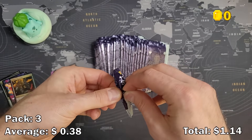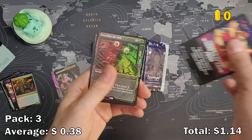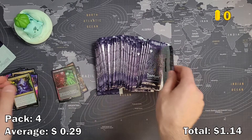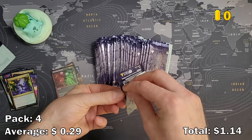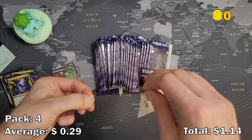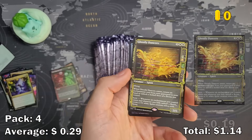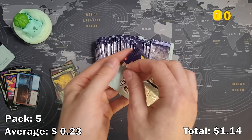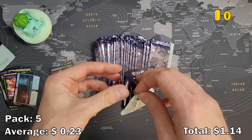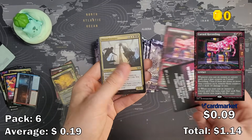We got Undead Sprinter, another reflection showcase — also very cheap though, in foil — and always an uncommon at the end. No arena codes, no nothing. These are a little bit hard to open without damaging the card. I hope I'm not bending them too much. Peer Past the Veil — worth nothing either. I hope we got at least a dollar here; I don't think even any of these cards are above a dollar.